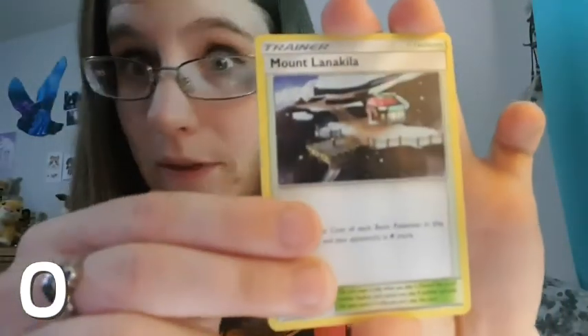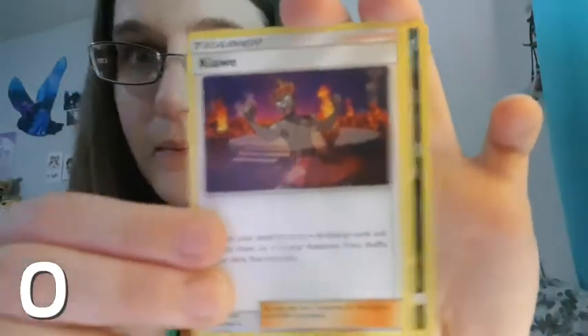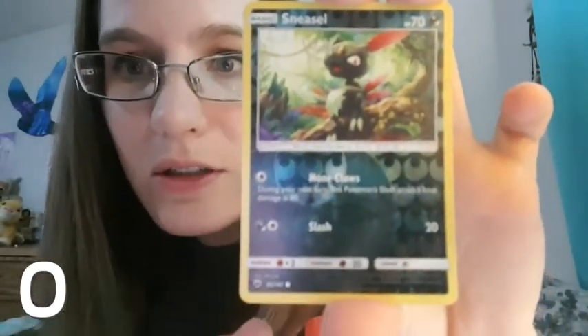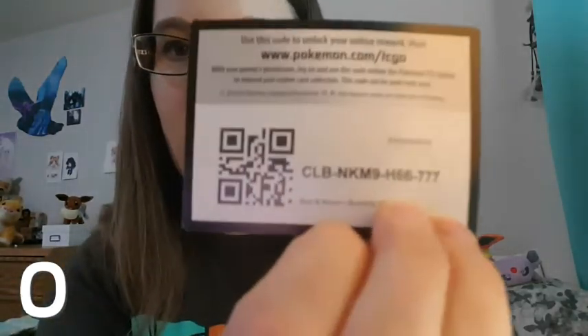We also have a Mountlena... couldn't read that backwards. A Kecleon. Our reverse is a Sneasel, which is just a common, and our rare is a Bewear. So I should stop looking at the code cards and just look at the card on the front so I don't see the color — there's your other code card, guys.